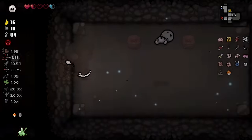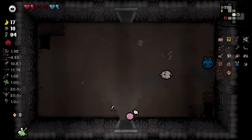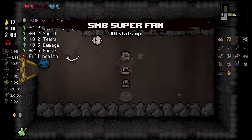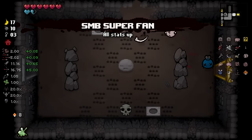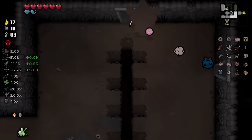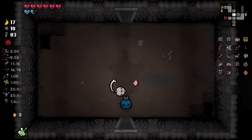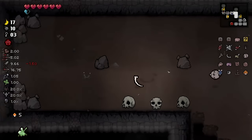There we go — item! We pretty much just need to use this in our item room then. Scary, but we're good. Diplo this — take one SMB Superfan. Honestly? Take two SMB Superfan. That's great. I actually didn't know SMB Superfan increased your size. Damn it — I lost three mushrooms, man.